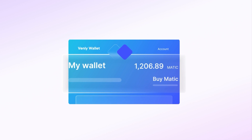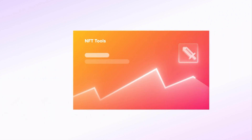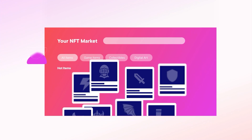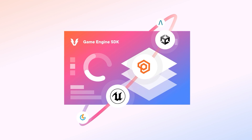Our wallet technology allows you to onboard players seamlessly using their social logins, while our NFT tools enable you to mint in-game assets as NFTs and send them via email. Need a custom game asset store? No problem — our NFT marketplace technology makes it easy to build one in record speed. And with our game engine SDK, you can connect to popular game engines, integrate live ops, and more.